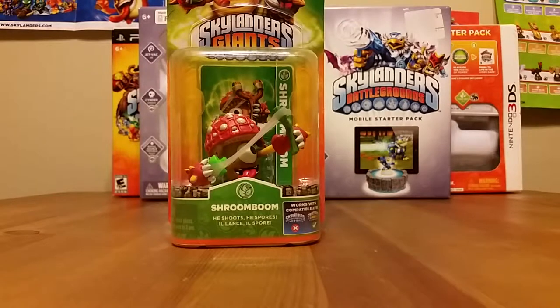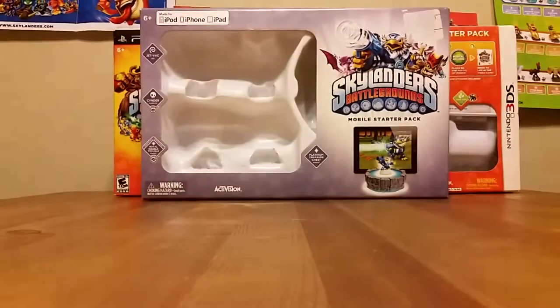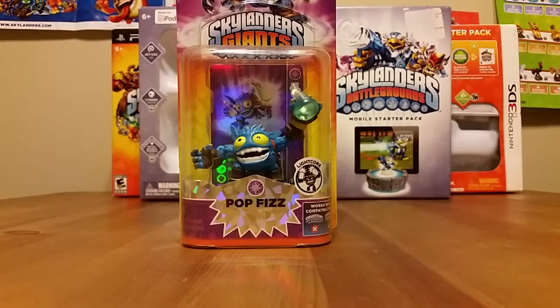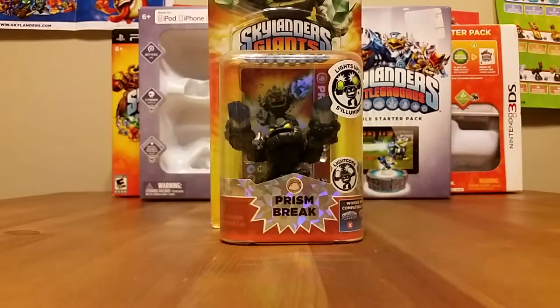Sorry guys, I thought I was going to go in order but I guess not. This guy here — Pop Fizz. I have been looking for Pop Fizz for so long. My friend on Instagram, Skylander Freaks — awesome guy — sent me this from Missouri, picked it up for me. I really appreciated it; I was so happy to get him because I cannot find him anywhere. Light Core Prism Break — one of the coolest Light Core characters ever, puts out a lot of light, it's pretty sweet.